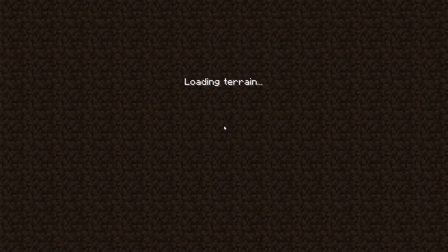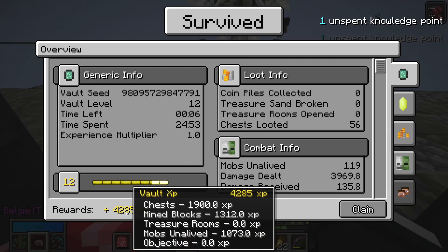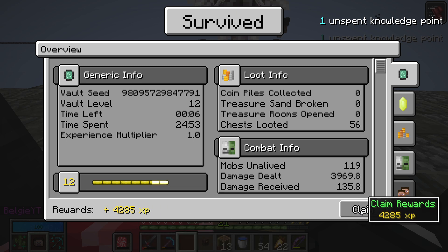We have 15 seconds left and I'm now leaving the vault — we actually got quite a lot in there. I didn't go for the monolith target because monoliths aren't that easy to find. Looking at the XP, we leveled up! We didn't get that much but it was quite well scaled — 1900 for chests, 1300 for mob blocks, and 1000 for mobs, and that did get us a level.